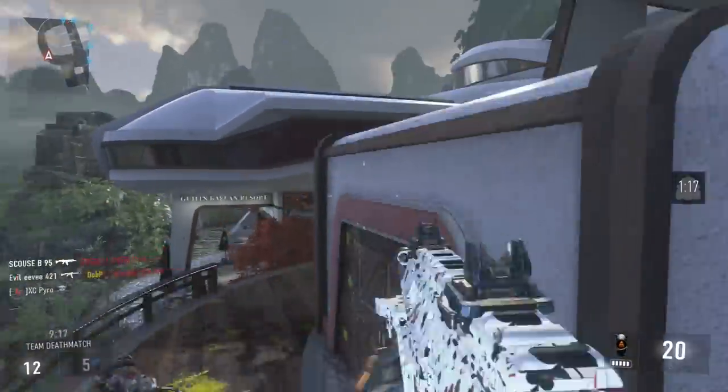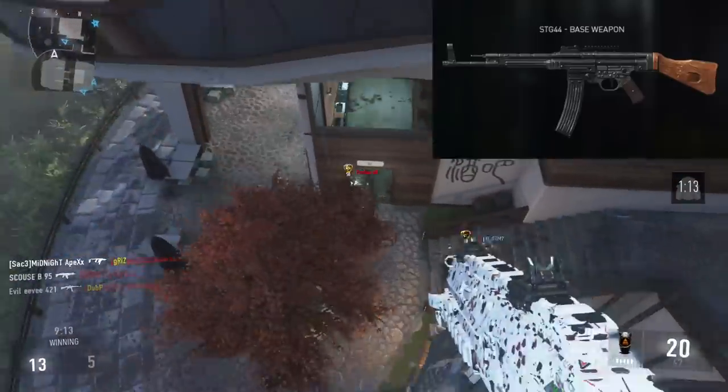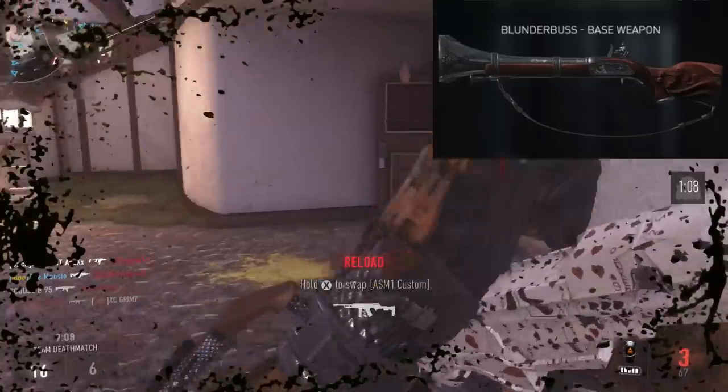Now, if you guys do not already know, the three new guns that just dropped in Advanced Warfare are, as I mentioned, the STG-44 Assault Rifle, the SVO Sniper Rifle, and the Blunderbuss Shotgun.